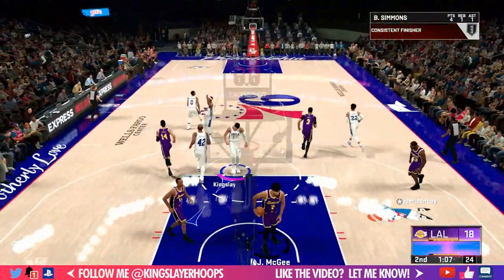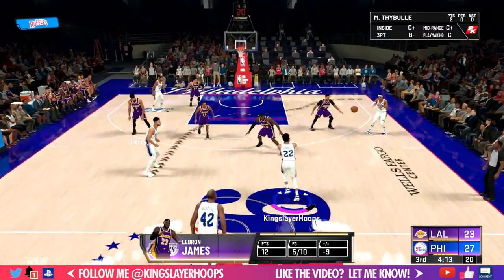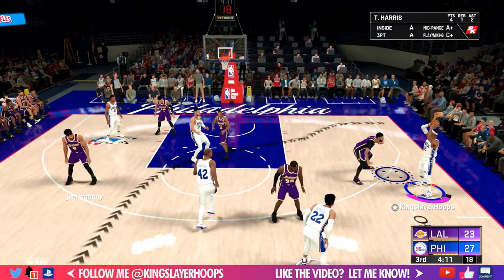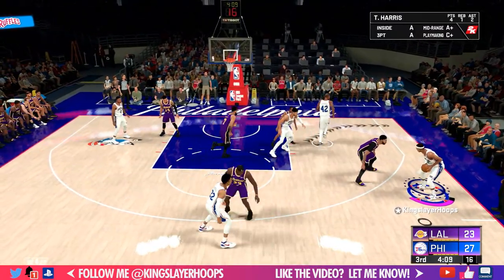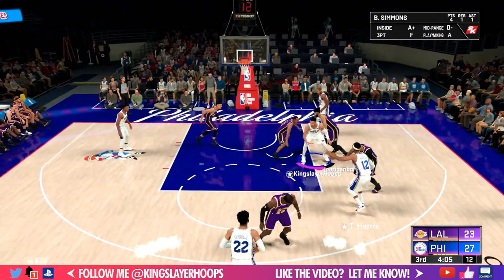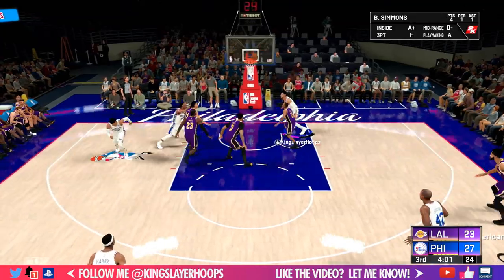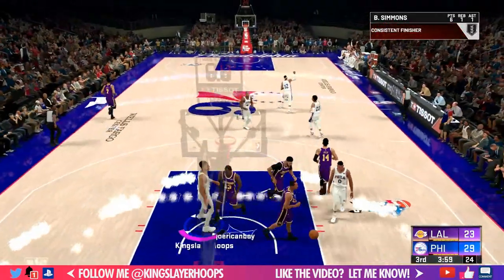As mentioned, you can use the triangle to get easy post-up opportunities. Ben Simmons has an obvious height mismatch, so we use that to our advantage. We see the same height and weight mismatch again — Ben Simmons inside, drop step, another easy bucket.